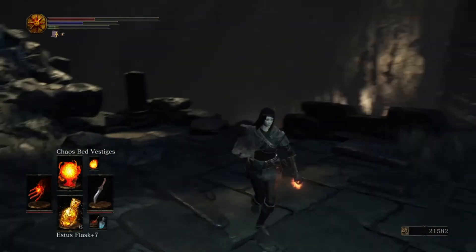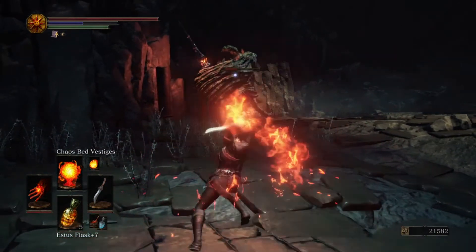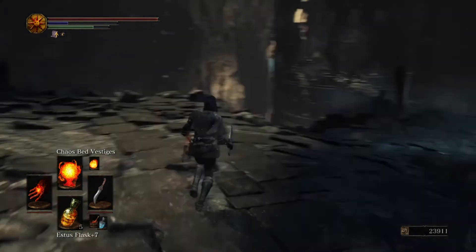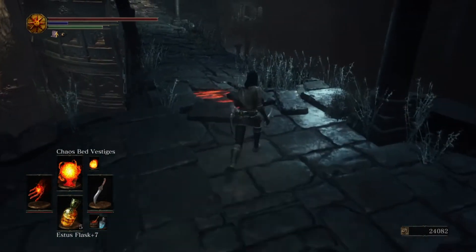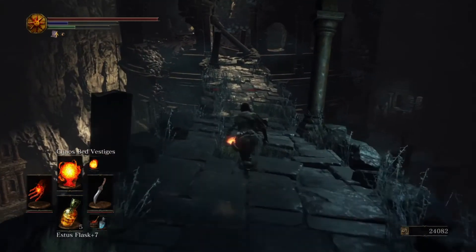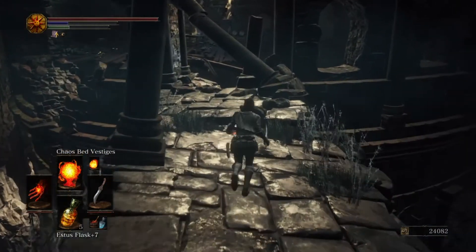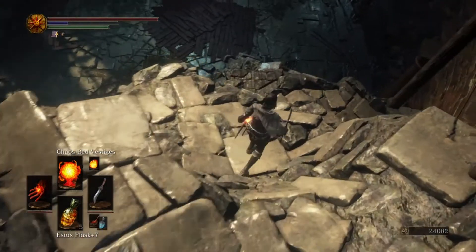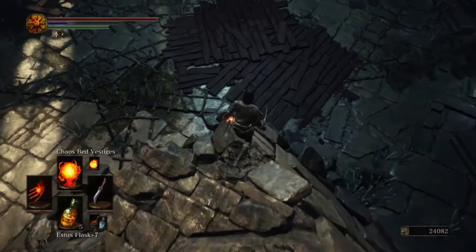Ouch! He's about to try to run through me — how dare he? Two wallops is enough. And here we're going to pick up another gesture and the undead bone shard for this section.